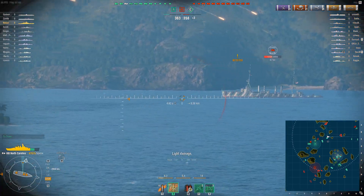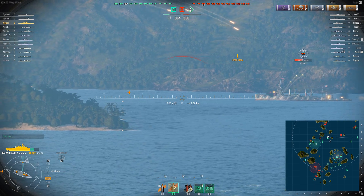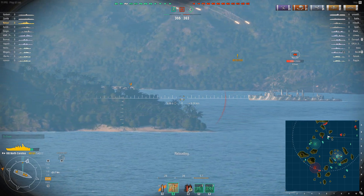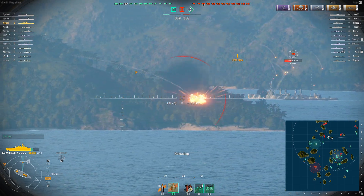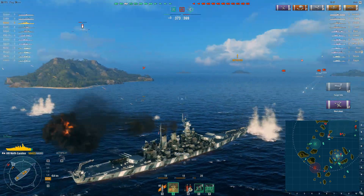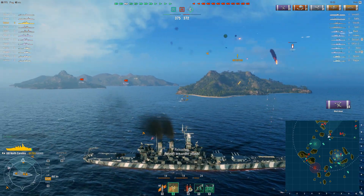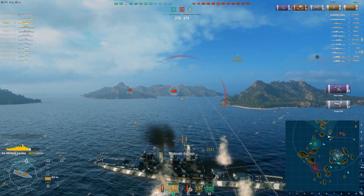We're taking fire from everything but we can't really change our heading. We're going to try our best to kill these cruisers so they don't get back to our aircraft carrier. In this game there are four total aircraft carriers — if you get one on your side you should try your best to keep them alive. We fire again but we're not leading the target well enough. I choose to slow down with my front facing the Amagi and the New Orleans.